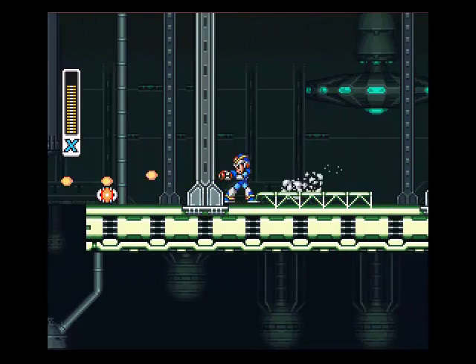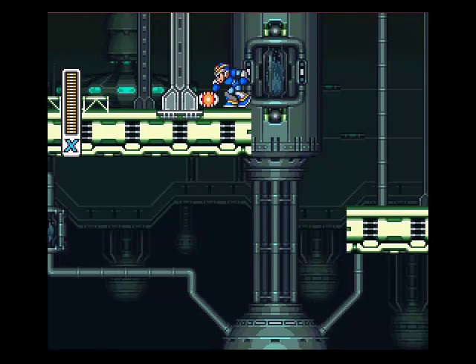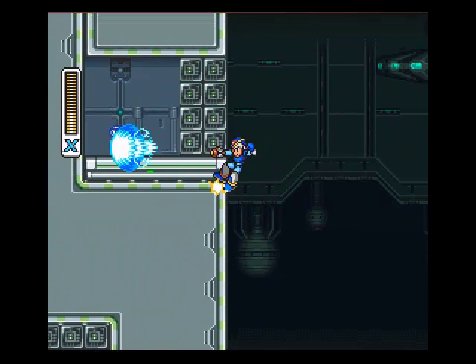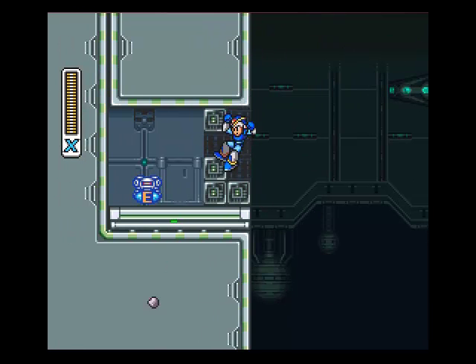Over here is an extra man and an energy tank. Now since you got the helmet, your feet can break these blocks too. If you came here before you had the helmet, your feet couldn't break these and you couldn't get this energy tank. That's why I am kind of doing it in the order I am doing it in.